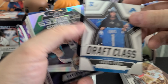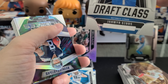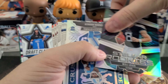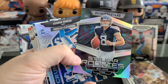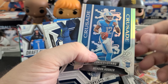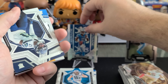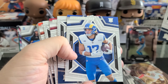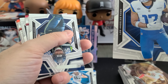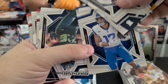Draft Class of Jahmyr Gibbs with a bad corner. Quality control is pathetic — how they packed these in here must have been something else. Then we have a Stellar Rookies of Will Levis — we like Will, we'll put him in the middle. And we have a Crusade of Hendon Hooker of the Lions. There's a Puka Nacua — we got a Puka with a nice corner on it. That's what I like to see.